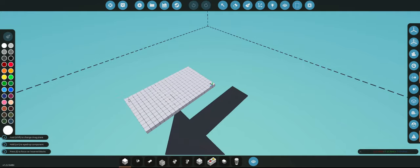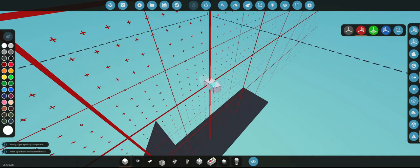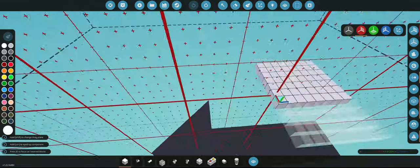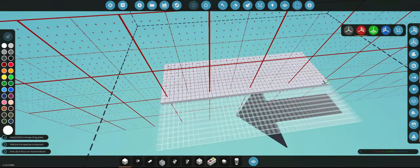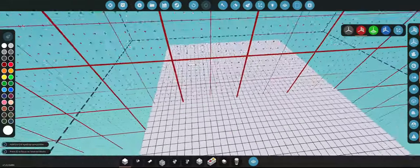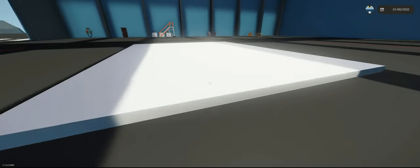Right now we're just going to create a base grid — not too big, not too small. I haven't really done much testing. Let's just spawn that in real quick to make sure that's all good. Yep, that should be more than perfect.